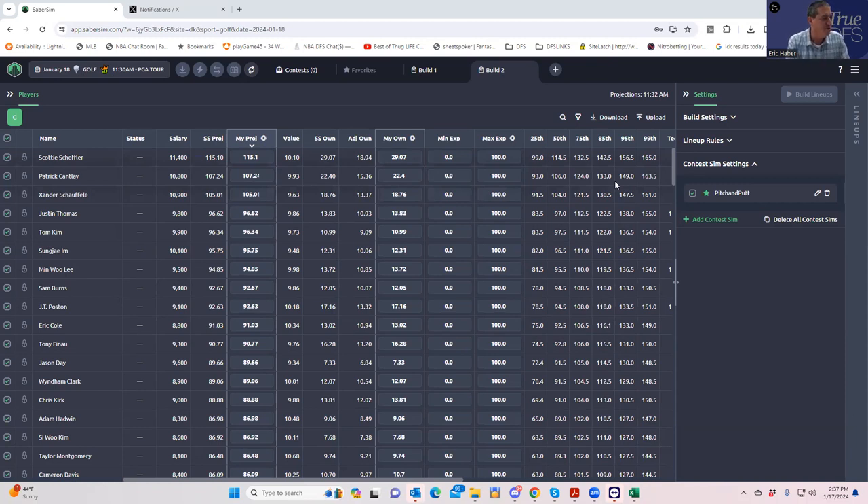We're going to do some sim work using Saber Sim to build different types of lineups, and then enter them into the Pitch and Putt — which is the big GPP — as well as the single entry and the signature hole. The reason I'm doing this is I'm trying to focus my videos as much as I can on process. It's a little crusade I'm on — almost no site actually teaches people how to play and win. Good plays are given, but even with 12 good plays, you don't necessarily know what to do with them. I want to get better myself, and hopefully you guys learn something too.